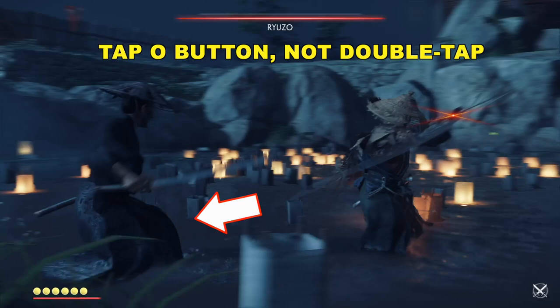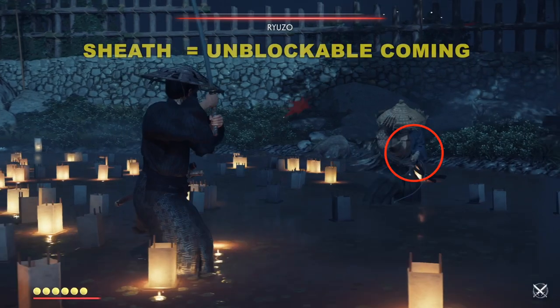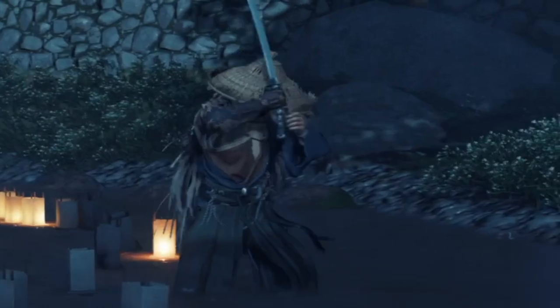Remember: don't forget to tap the dodge button — the circle button — do not double tap it. Double tapping is a roll and rolling is not super beneficial in this fight. You just want to do a tap. That's something I was doing wrong for several times when I fought him.